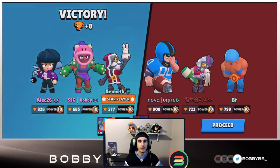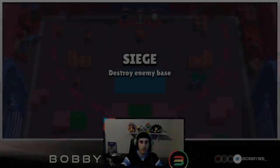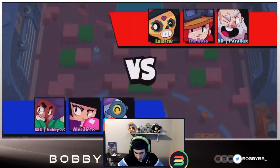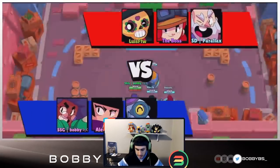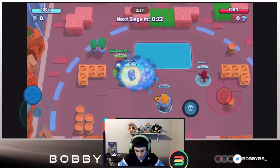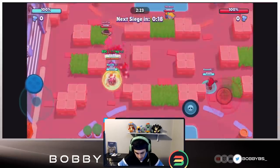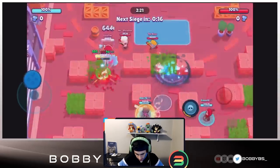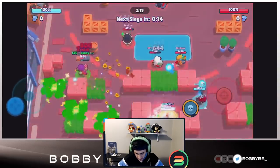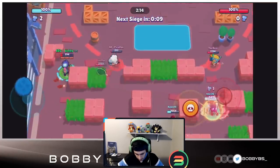Let's hop into the next game and see if we can actually get a one push going. Here we go into our next game against a Poco, a Jesse, and a Dina. Dina does really good DPS and Jesse's actually pretty good on defense, but Poco not necessarily, so I think we definitely can get the one push here - they have no tanks. Already off the bat we almost have our super, we're probably going to be able to get a kill - nope, no kill.